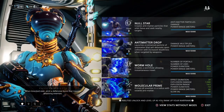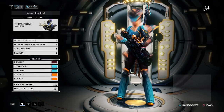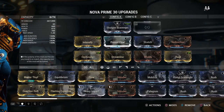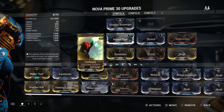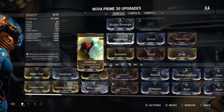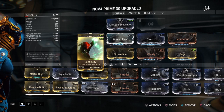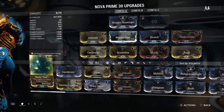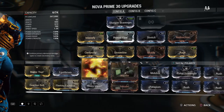These are all of her abilities, which I will demonstrate here in just a second. This is what I'm using for my specific build. For her ultimate, you do not need power range at all — you only need duration. That's just a little interesting fact I should point out.